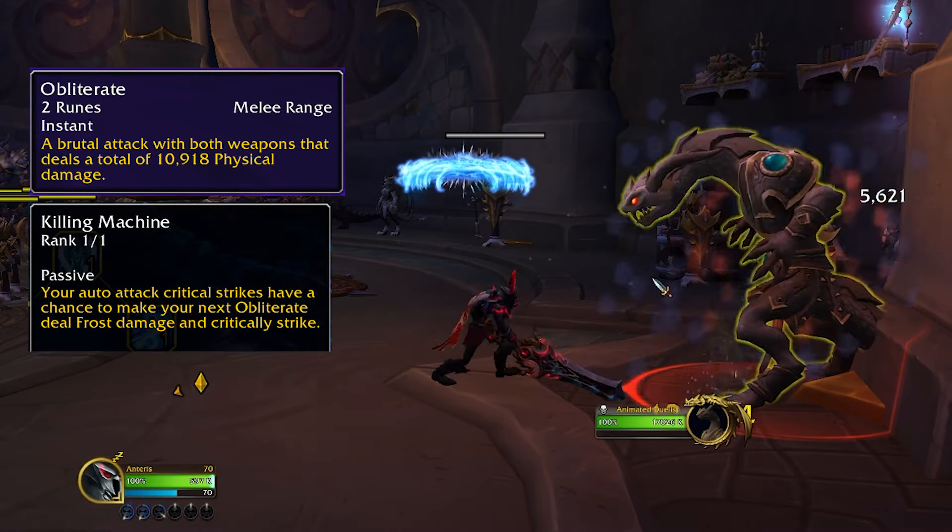Anti-Magic Zone provides a raid-wide reduction in damage taken for the entire team. This should be coordinated by your raid leader, but if it's not, you want to use it at a moment when there's a lot of magic damage going out to mitigate damage and keep your team alive.